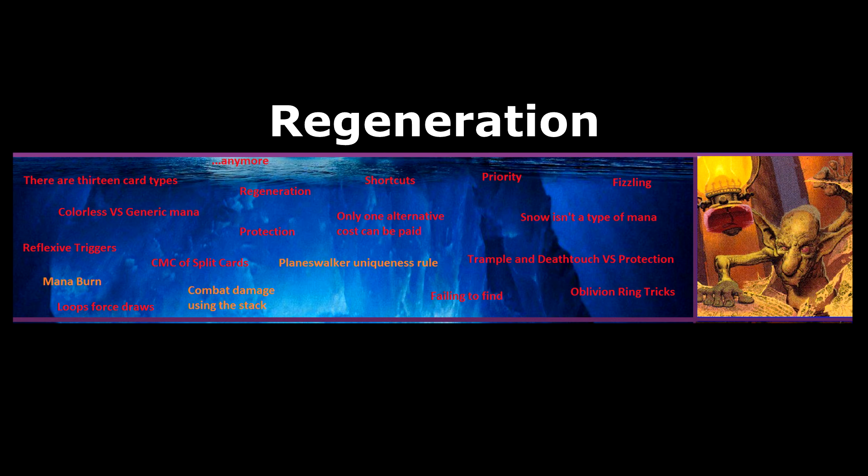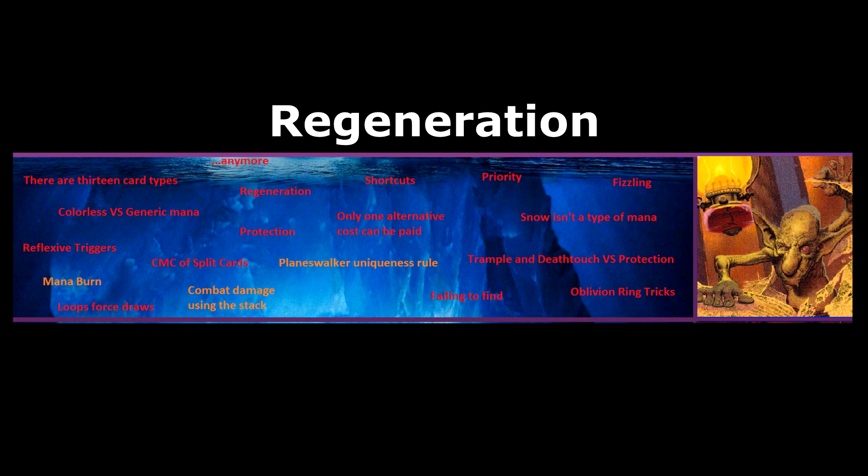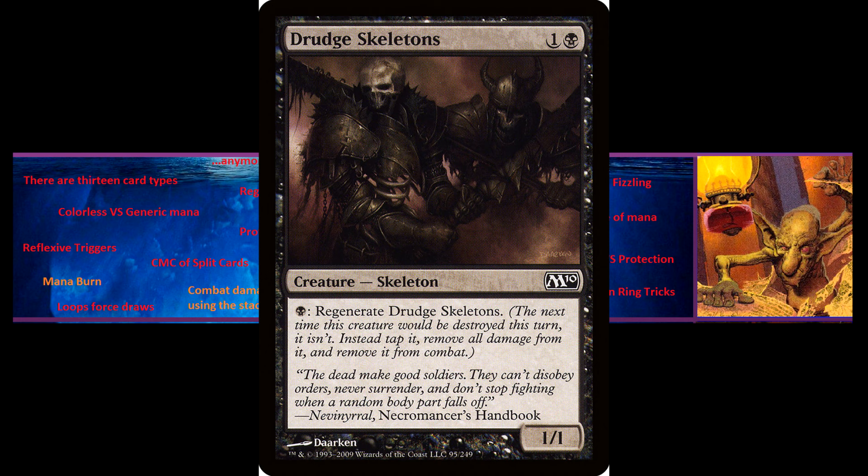Regeneration is a relatively complex ability. The basic idea is that it stops a permanent from dying — which is already potentially confusing, because the name suggests it brings creatures back from the dead, but it merely stops them from dying. Regenerating a permanent creates a replacement effect where the next time that permanent would be destroyed this turn, instead it isn't. Instead, it's tapped. If it's a creature, all damage is healed from it at that point, and if it's in combat, it is removed from combat.